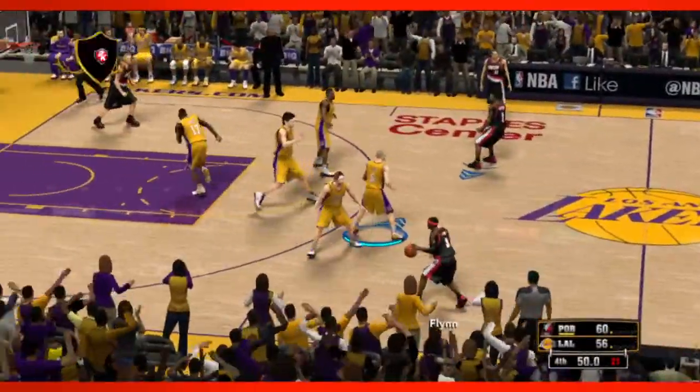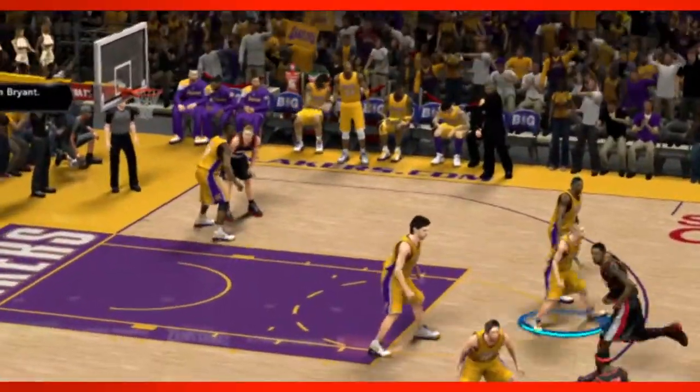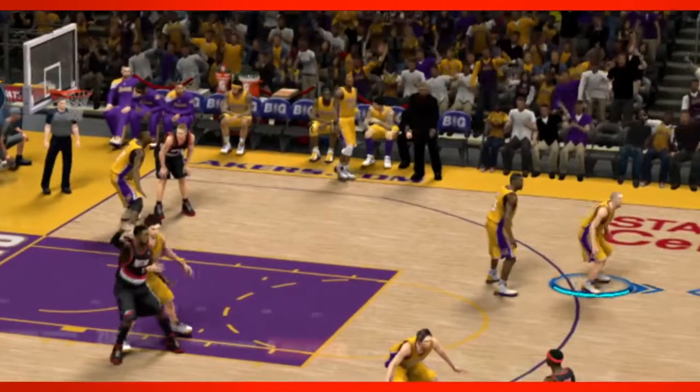If you want to do a substitution — it's a four-point game and you're like, 'Dude, where's Kobe?' You look over, he's on the bench. You just say 'Bring in Kobe,' that's all you have to say. He gets up off the bench, walks over to the scorer's table, and he comes in. Bring in Kobe Bryant, outside Flynn.